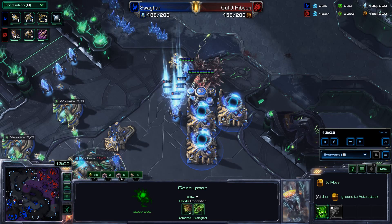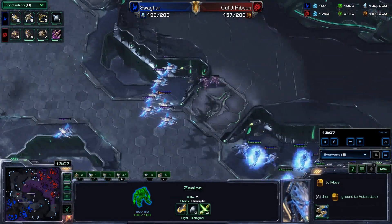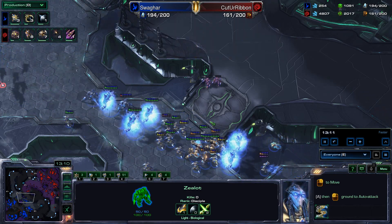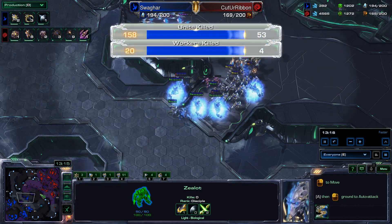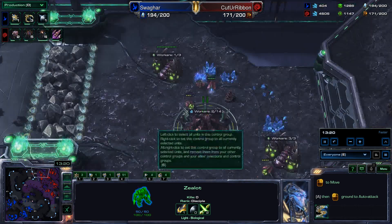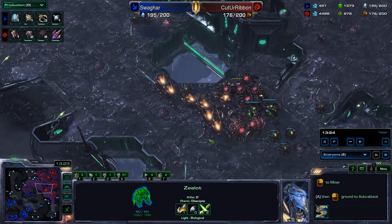Lings trying to sneak up into the natural base — there's a cannon, there's warping Zealots to prevent that. Army supply is 117 to 98, Swagharr has a nice lead right now. Income tab 75 to 59 in favor of the Zerg player. 20 workers killed by Swagharr, and four by Ribbon. The third base did a lot more damage than I thought it would.